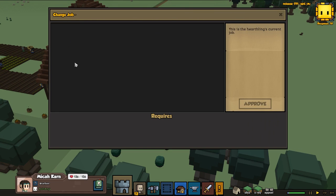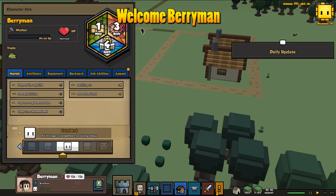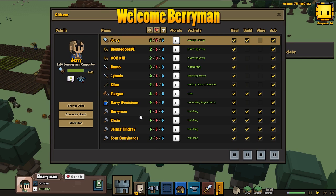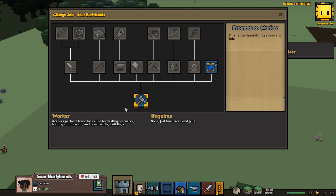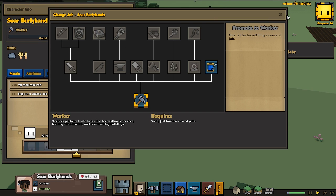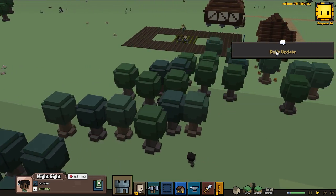So Mika here, we're gonna name her. This one is gonna be Bear Man — welcome Bear Man, hope we're gonna have an awesome time here. And then we're also gonna name one more person. Soar Burlehands is gonna be named Night Sight. Welcome Night Sight, hope you're having an amazing time here. We're gonna most likely make you a soldier later.